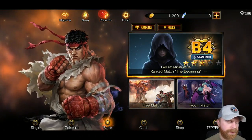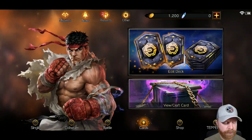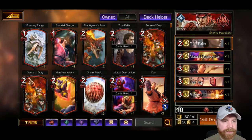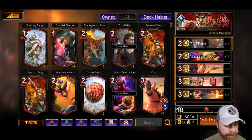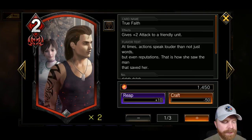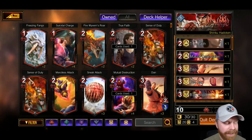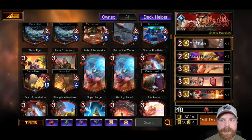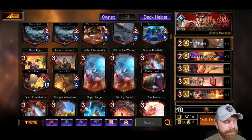Each deck has different flavors — each character has their own unique style that you can play with. If I head over into my cards and go into Edit Deck, you can create your own deck, look at the cards you have, and assign them. There are cards that do different things. For example, this card says 'True Faith gives plus two attack to a friendly unit.' Each card does different things and costs different points to play, so it's not necessarily an easy game to master.